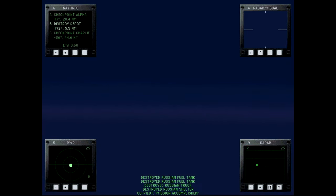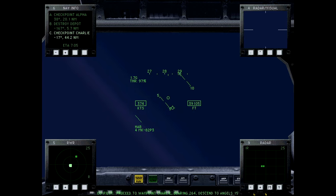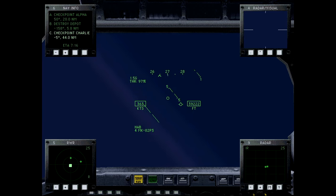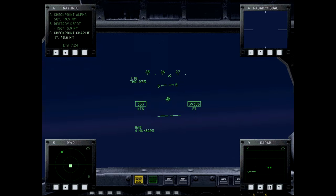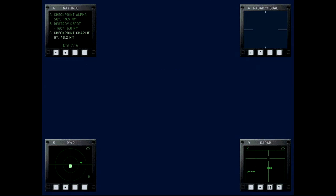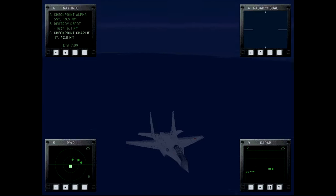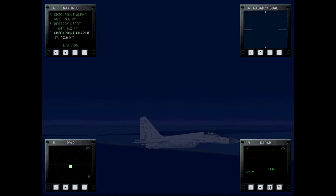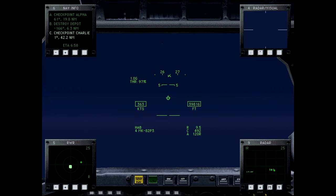There we go. Go to checkpoint Charlie. We will fly over these enemy aircraft — they won't know we're here. Stealth mode is silent. Looks like these are MiG-29Ms.